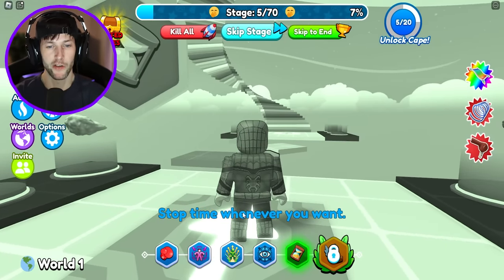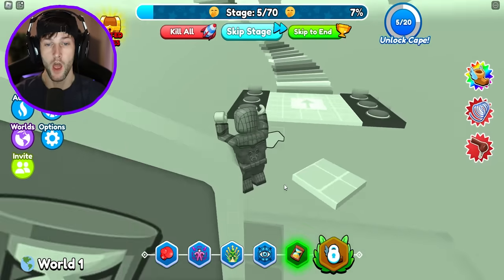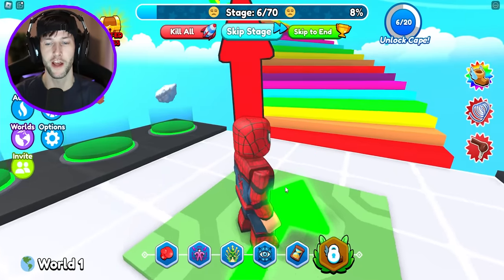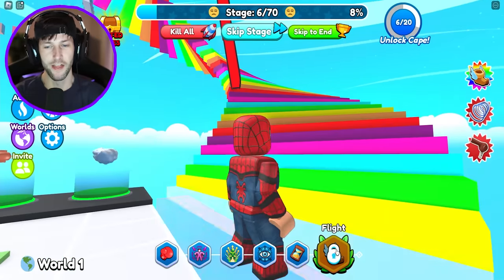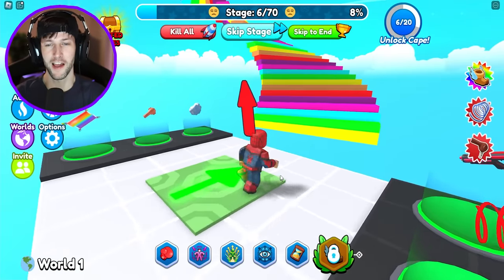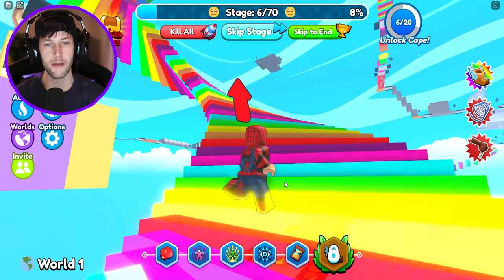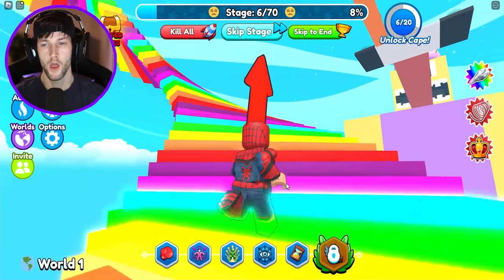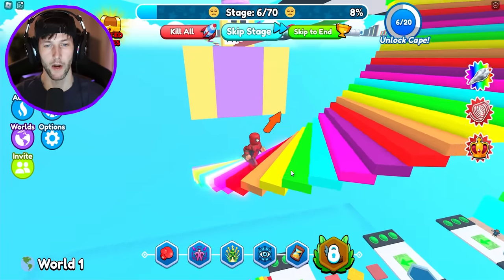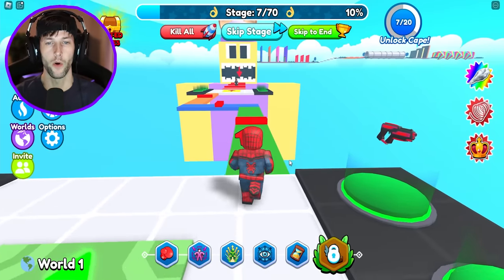And then we have time stop — stops the time whenever you want. So these blocks were just moving and now they're not moving. We can go ahead and jump across to the next platform. There's a flight power, but I don't think we can unlock that yet. We got to get up this rainbow staircase and maybe we get to unlock it after that. I'm just gonna hopefully not oof because I'm Spider-Man and I need to unlock the flight power.